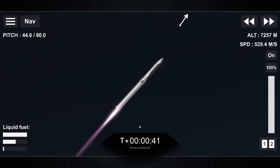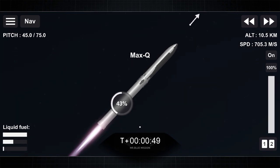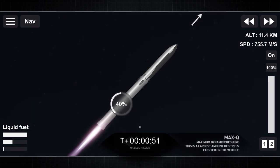T-plus 40 seconds, Starship looks good on the ascent. Now preparing for Max-Q. Max-Q confirmed. Next major step is main engine cutoff, or MECO.